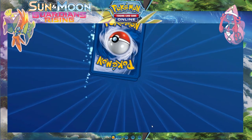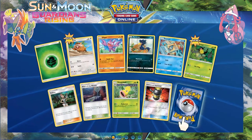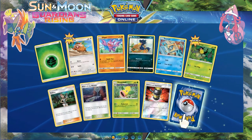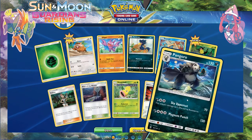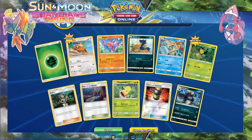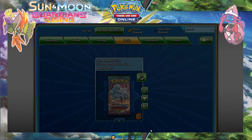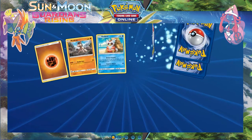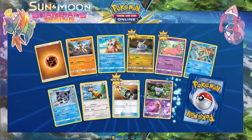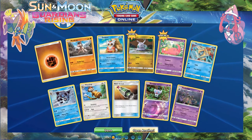Alright, next pack — 63 left. How many GXs do I think I'll pull? About five. This is not the first one — it's Pangoro — I'll take that though, reverse and enhanced tunnel. Let's go next one, can we get a GX please? Gothita and another Garbodor.